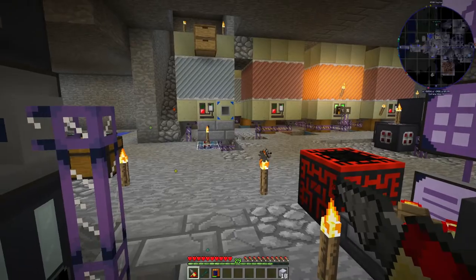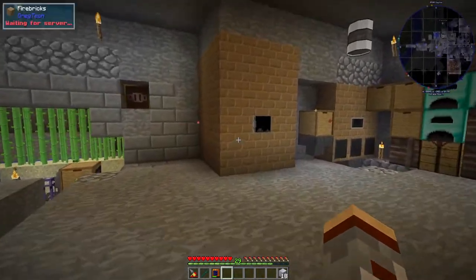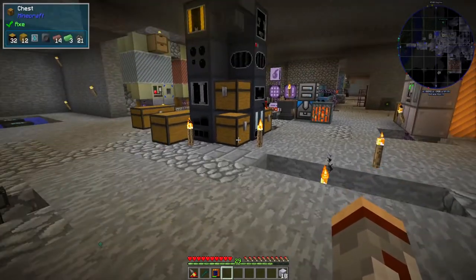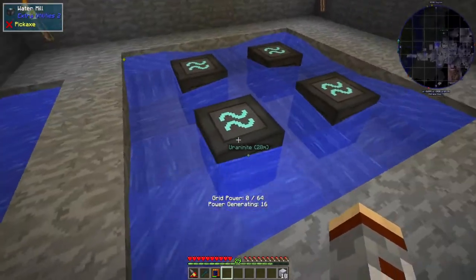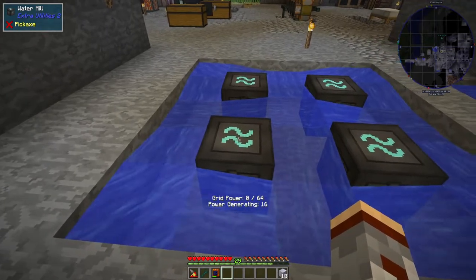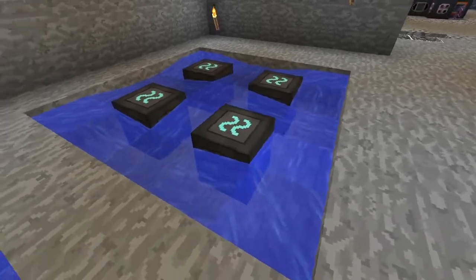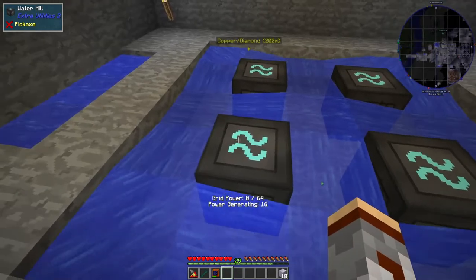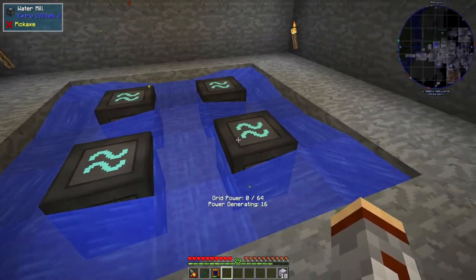Hey everybody! Welcome back to another episode of NomadFactory GTCEU hard mode. So today — or last episode — we were working on extra utilities, specifically the water mills. I was doing some of that on camera, but I got the rest off camera and then went ahead and added the water in this configuration. Each mill here is generating 16 GP, so we have a total of 64 GP.